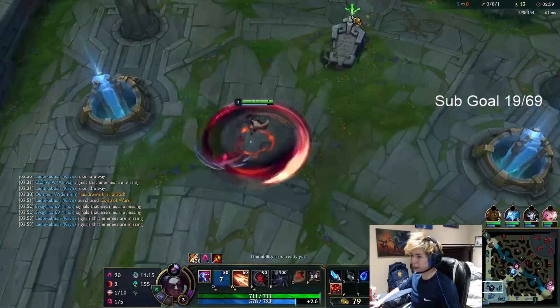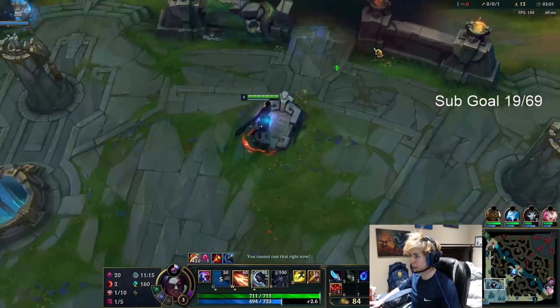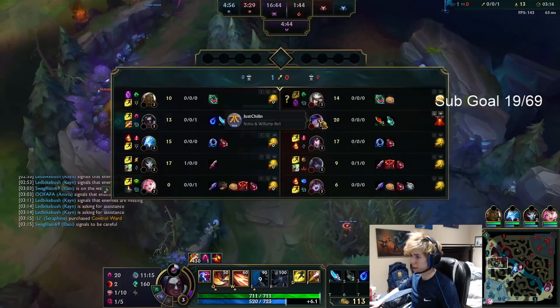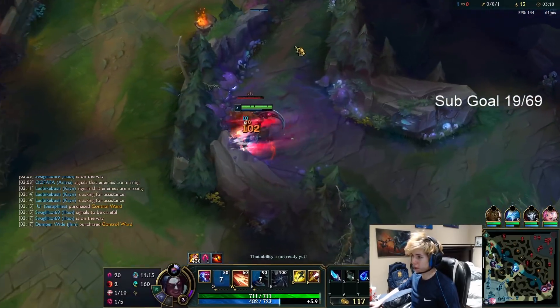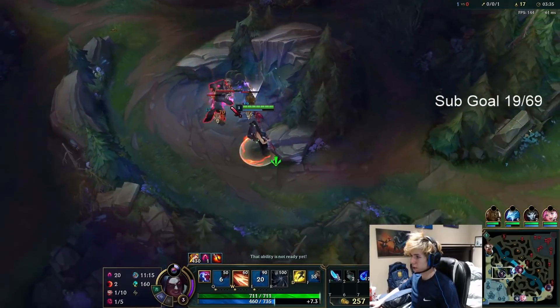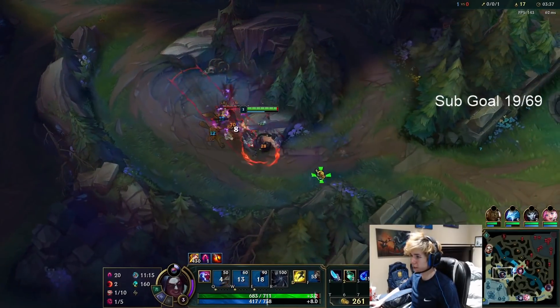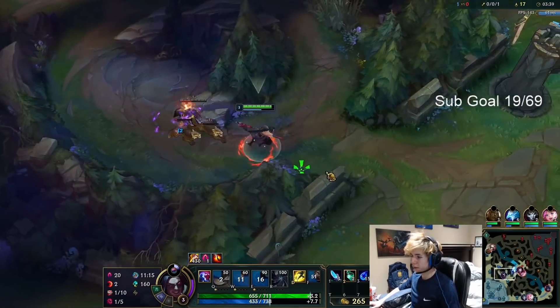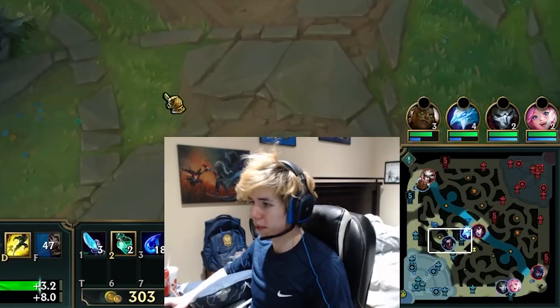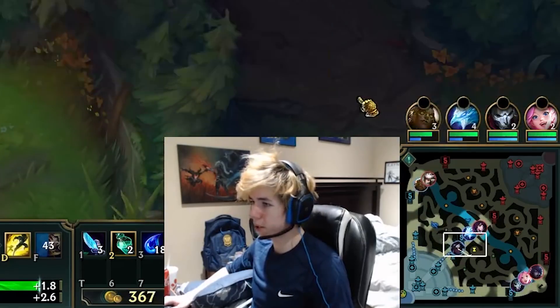I'm not really playing to AFK farm — I'm playing more to get my form because I want to snowball. Nunu is going to the bot scuttle right now. He's one of those junglers prioritizing farming over ganking, which is honestly pretty awkward. I always want to prioritize ganking, especially with the jungle XP changes coming soon.